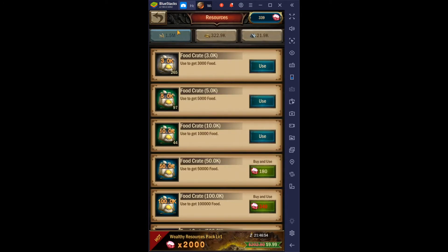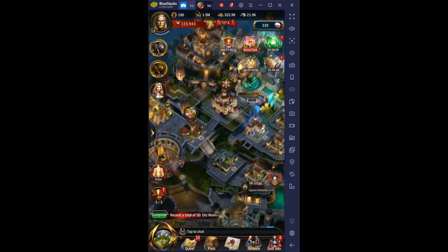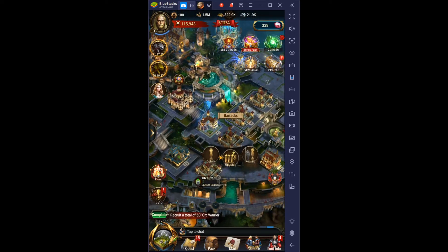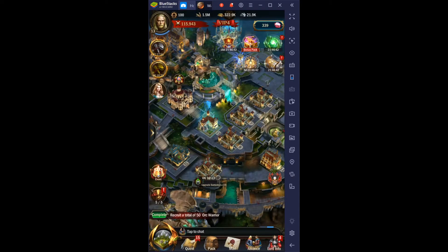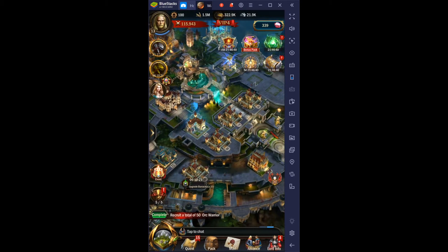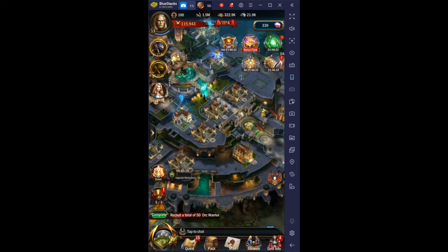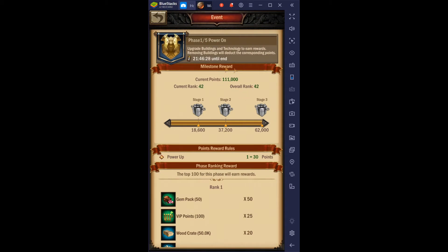It also requires more stone which we don't have much of, and we don't have much wood reserved. We have some food. Maybe get some of these upgraded to the next stage — that's a four-hour upgrade. If I get two barracks up to level 10 that'd be great, but I don't really need to use speed-ups since I already won the event.